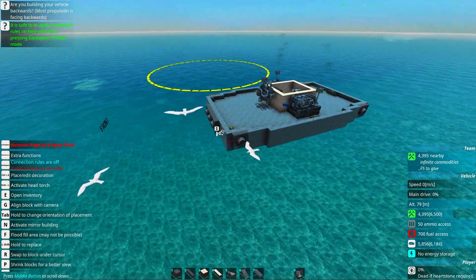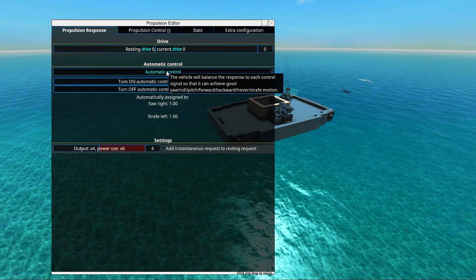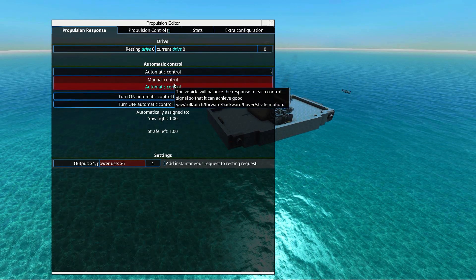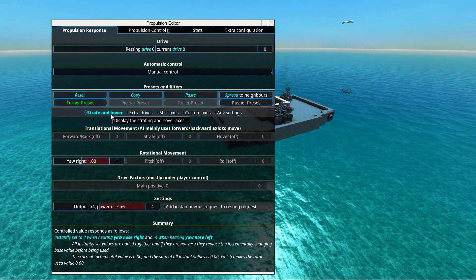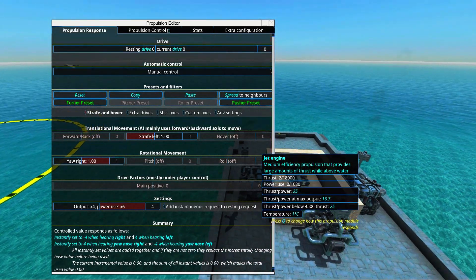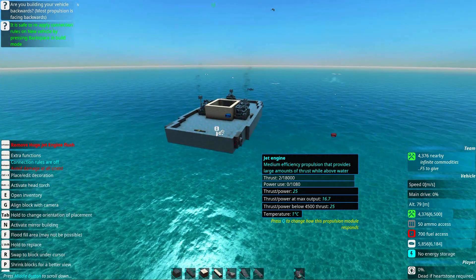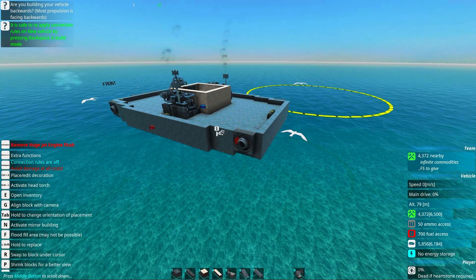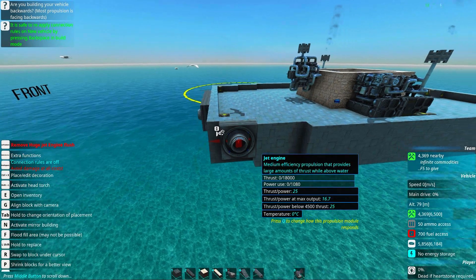We have a couple of thrusters and need to set them up correctly to stabilize and move around. Starting with the corner one — it's set to automatic control, and it is actually correct: yaw right and strafe left. But a lot of the times they're not correct, so set them to manual. We have a turner preset — check the strafe and hover box so it can strafe as well. When this pushes it will strafe left, which is correct, indicated by the green lights. Set up the other corner thruster to manual, strafe and hover, strafe right. The other turning thrusters should be set up the same way proportionally.